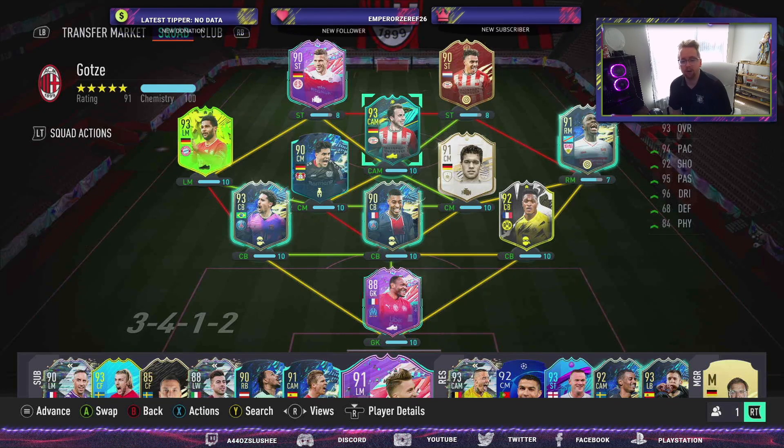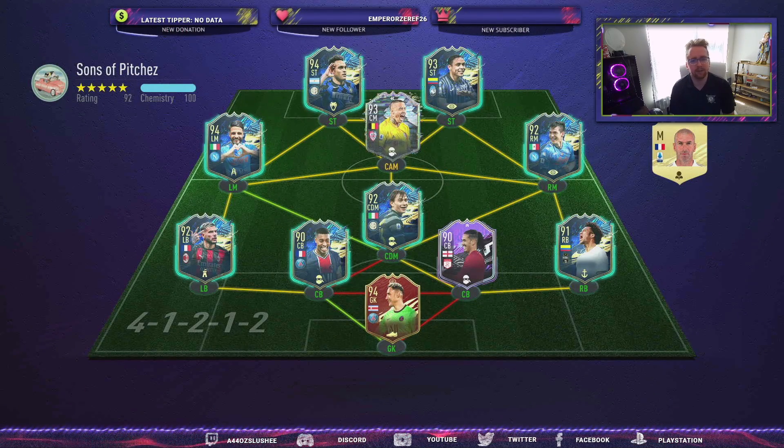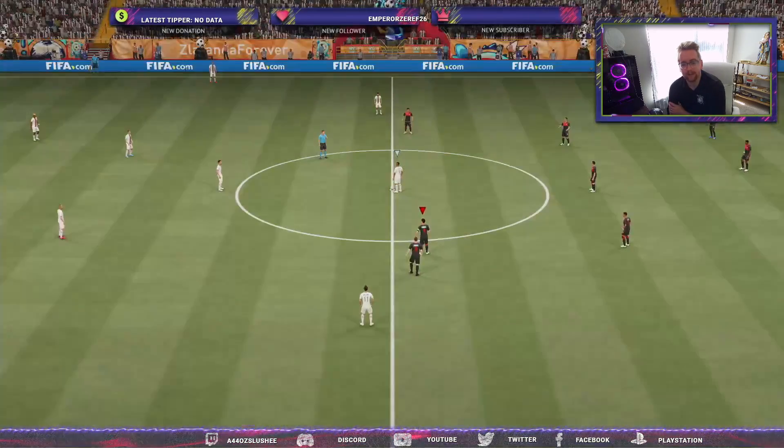This is the team I got, so I hope you guys enjoy this episode as we do a quick little review of Gnabry, who we got in our guaranteed Path to Glory pack. We've got a pretty good Serie A team going on here. It seems like he put all that he had really into the Serie A. The Navas-Campempe link is really cool — Campempe's on full chem. It's a pretty solid team, I look forward to playing against him.